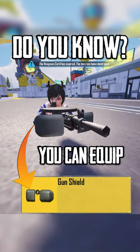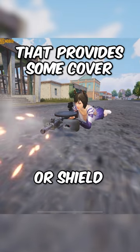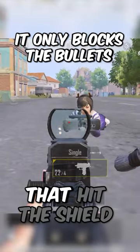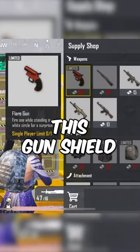Did you know that you can equip a gun shield for your DP-29 and M249 that provides some cover from gunshots? It won't completely shield you from all gunshots — it only blocks the bullets that hit the shield, and other shots can still hit you.